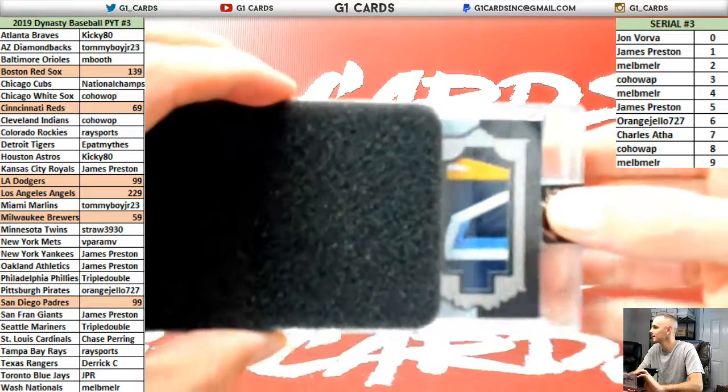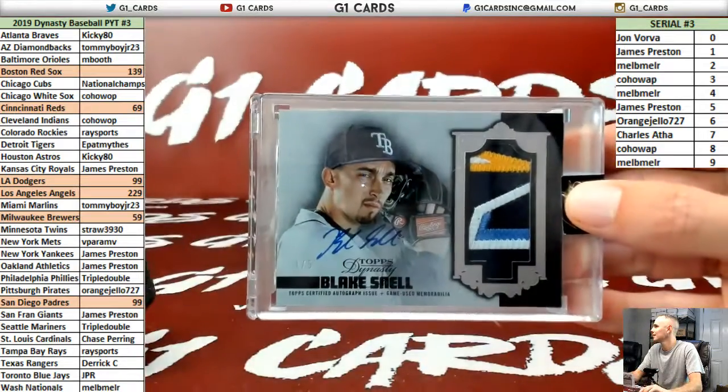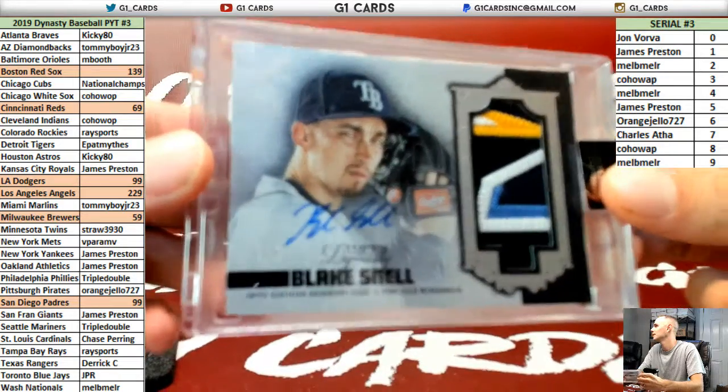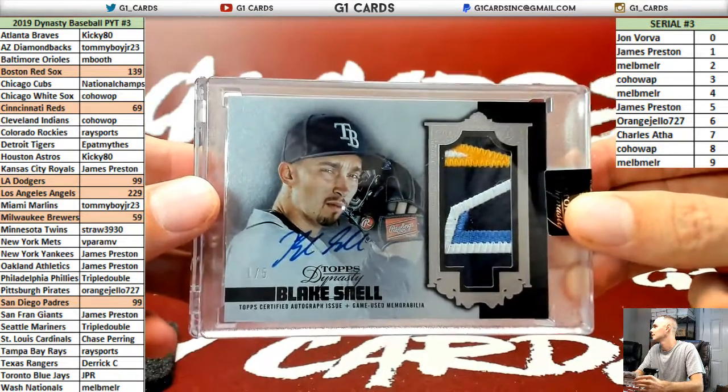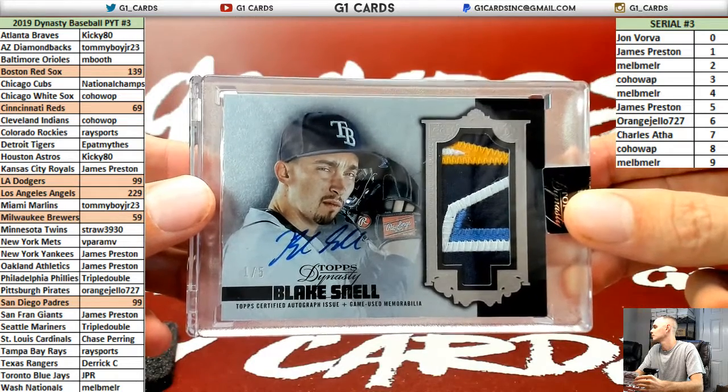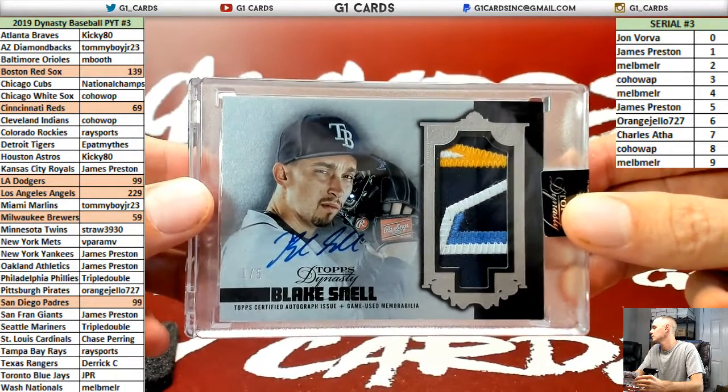Brewers again, maybe? Rays — Blake Snell, numbered to 10, or to 5. Divisional would probably be a decent way to break this stuff.